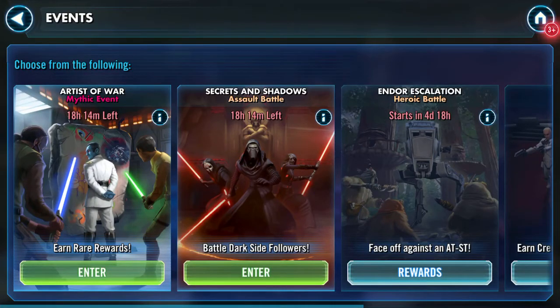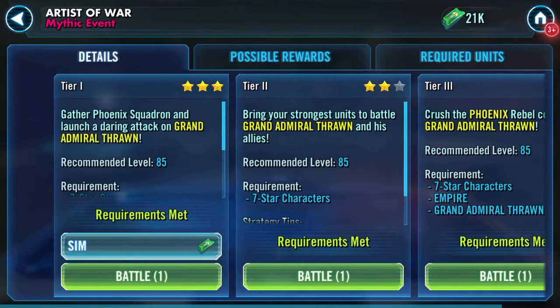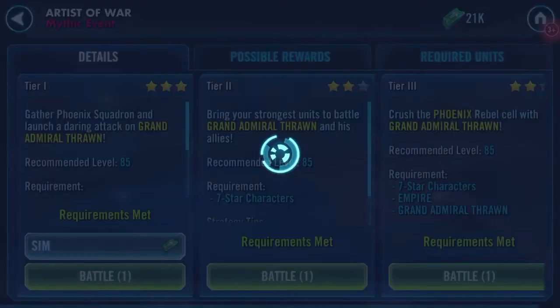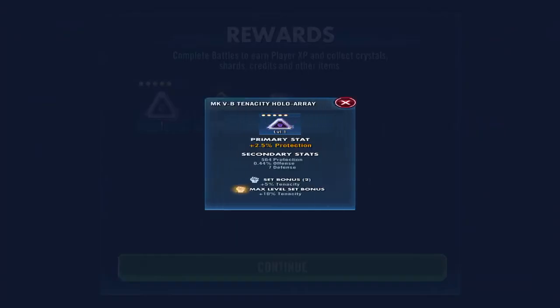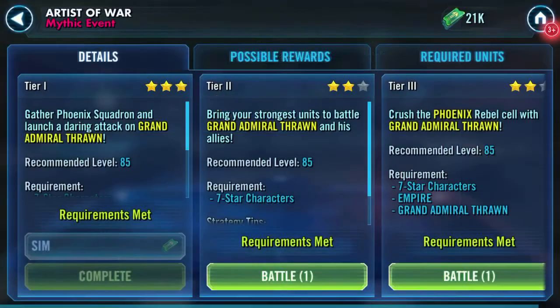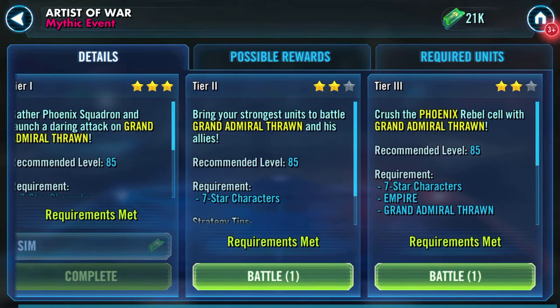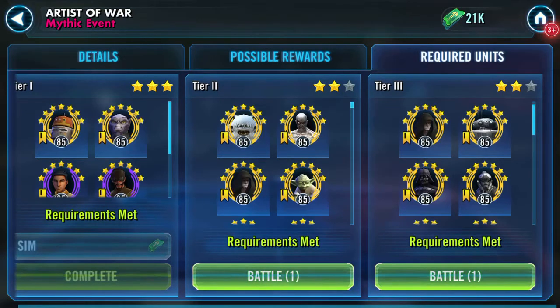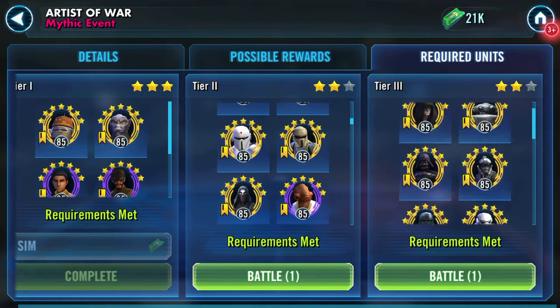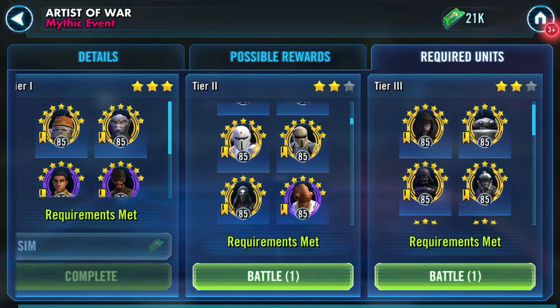Good afternoon YouTube. I've got two events I can do: Artist of War and Secrets and Shadows. I'm going to do Artist of War first. I'm going to take advantage of the fact that I can just sim the first tier — I know it's cheating — that's going into the shard shop pot. I've got two tiers to do: required units for tier two, and Empire for tier three.